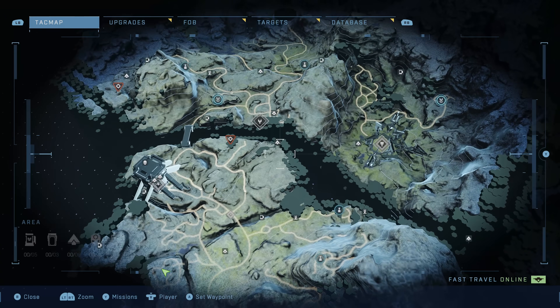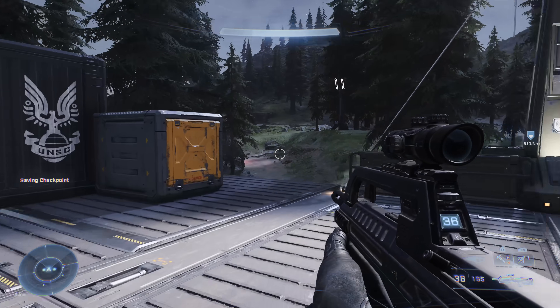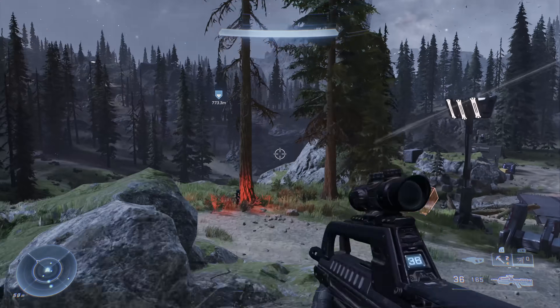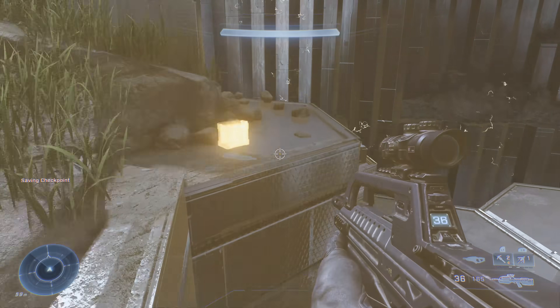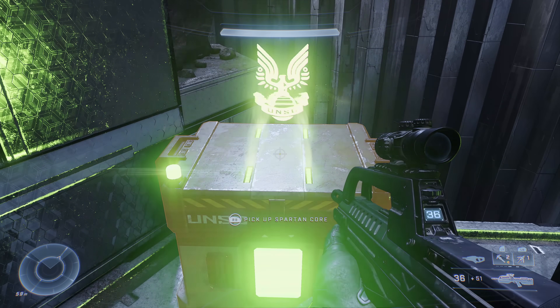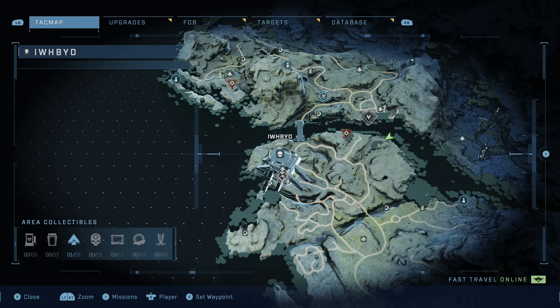Starting at FOB Foxtrot, we'll work our way from the top down, heading to the top right first to grab a Spartan core. I hit the tac map and put a nav point on the Spartan core to make navigation easier — I'll be doing that for most items. Head over here and you'll find the Spartan core sitting right up against the edge of the cliff.